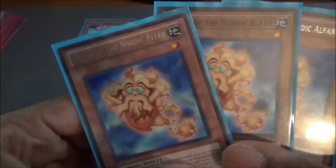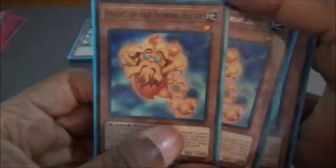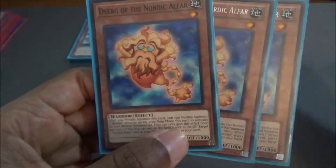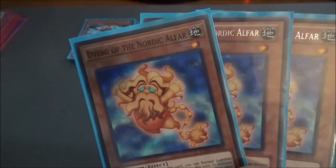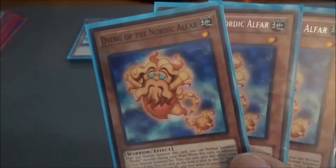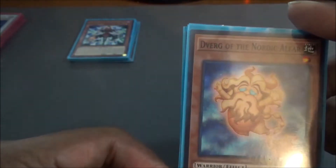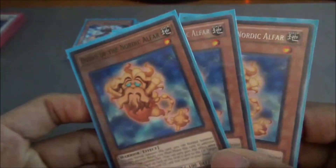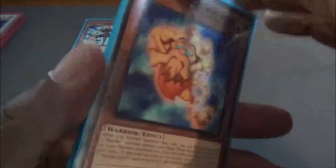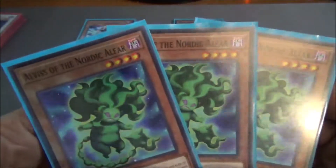Going over to the other side of the engine, we are running three D'Verg of the Nordic Alfar. This card is basically your Marauding Captain — when it's normal summoned, it lets you get an additional normal summon, so you're able to summon another Nordic monster. When this card is sent from the field to the graveyard, you get to add one Nordic Relic card from your graveyard back to your hand. There are no Nordic Relics running in here, but you can swap this out for a 2-of or 1-of. There are a lot of 1-stars in here, so you can probably guess which type of Exceeds or Link monsters we're going to be running.